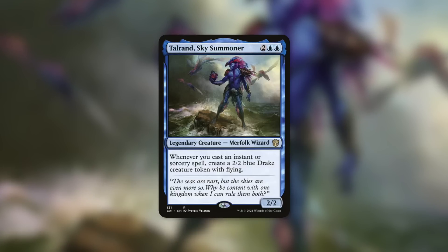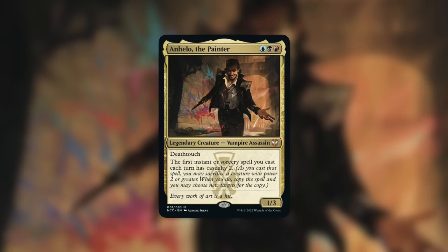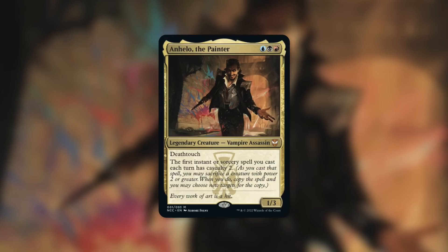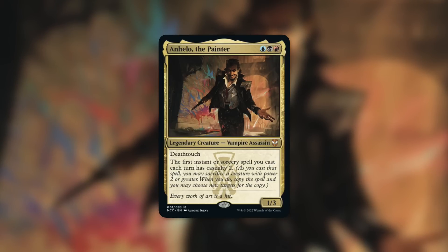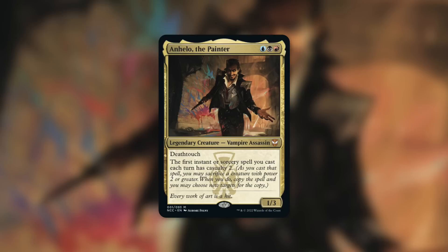How about a new commander like Anhelo the Painter — a 1/3 deathtouch vampire assassin where the first instant or sorcery spell you cast each turn has casualty two. This commander benefits from casting massive spells with massive effects, and cost reducers like Font of Magic help you get to those spells quicker. Anhelo is also low to the ground and will likely have a target on its back — fittingly, since it's a painter — but you can keep recasting it cheaply and gaining even more benefit from this enchantment.